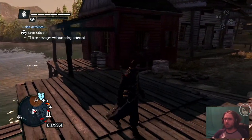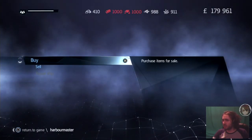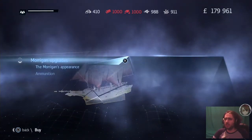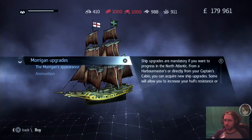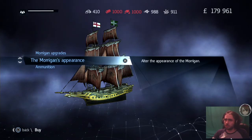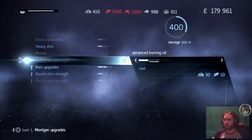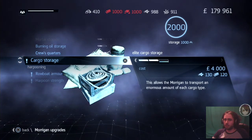Hmm, looks like I'm having a citizen mission. But before I do that, let me buy something — as you can see I have run out of space for more cargo. Since every time I take over one of these headquarters I get supplies, I don't want them to be wasted, so I have to improve the storage on my ship. Here it is.